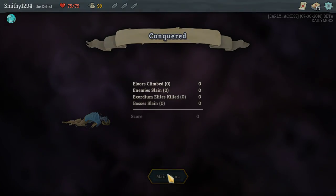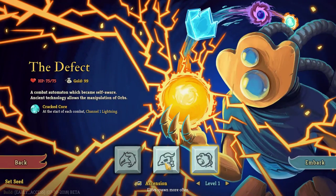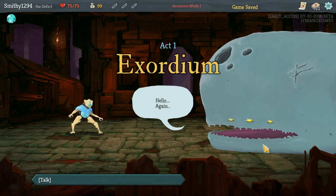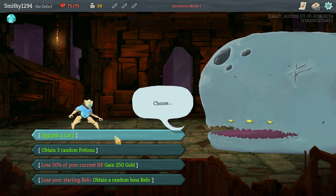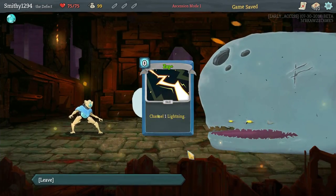We've got two losses in a row now, so let's just do some ascension runs. Let's go with the Defect. Let's upgrade our Zap to start with.